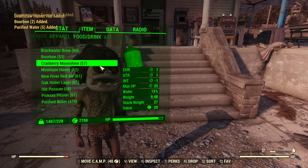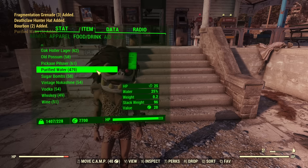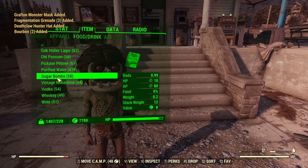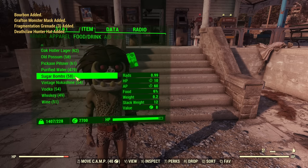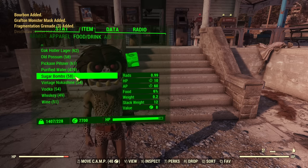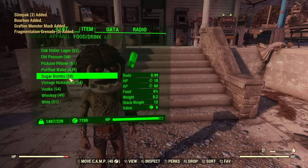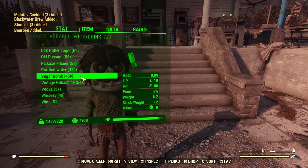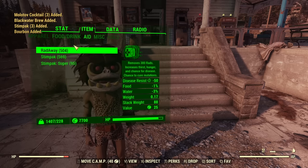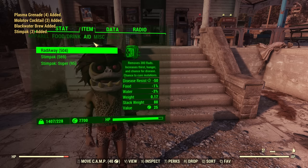Then food and drink. Of course a lot of alcohols, a lot of purified water. One important thing: sugar bombs — irradiated ones — so the ones needed for crafting can come from these. I wish there were more; just 58, so that's around a 6% chance to get sugar bombs. Next, the aid bag is plenty full of Radaways and Stimpaks.